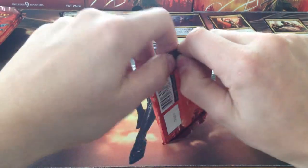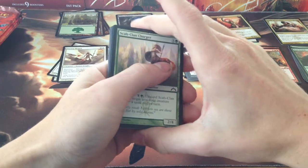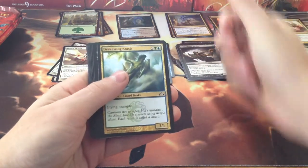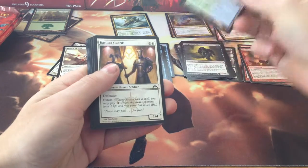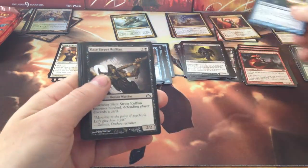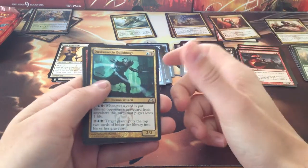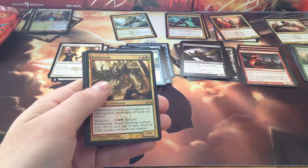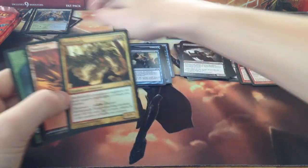Pack three. We've got a Scab Clan Charger, Leyline Phantom, Paranoid Delusions, Dragonwing Crisis, Syndicate Enforcer, Simic Guildgate, Basilica Guards, Ember Beast, Skygames, Slate Street Ruffian, Rapid Hybridization — or a Pongify — Dustmantle Guildmage, a Viashino Shanktail, and a Rubble Hulk. Not bad. We have a Frog Lizard token! I love the Simic — crazy people.